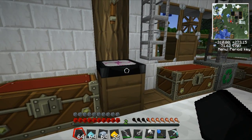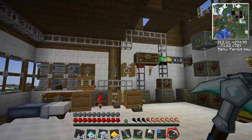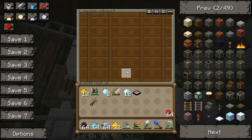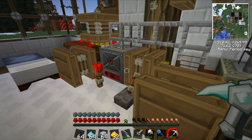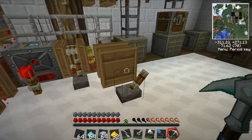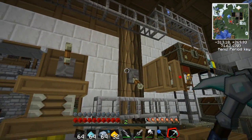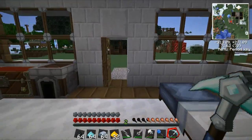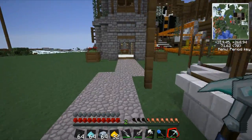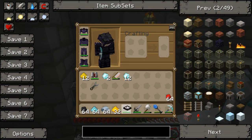I think we'll take this as well, just because it will clear our science house out of magical crap. I think this is all smelted and done. Let's go back to our wizard's tower and plonk down the transmutation table.